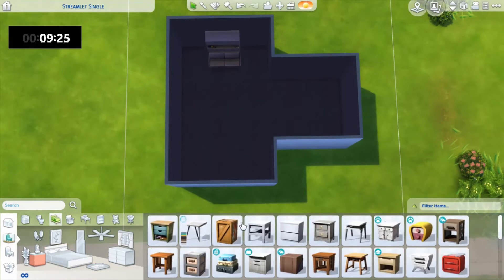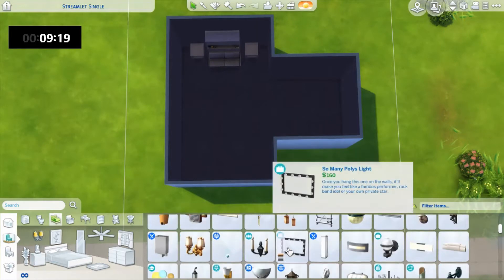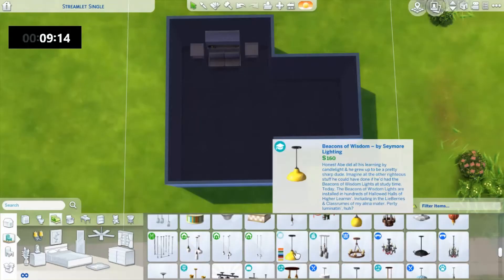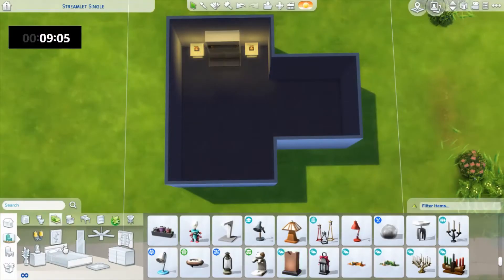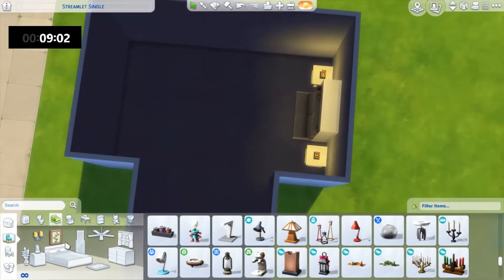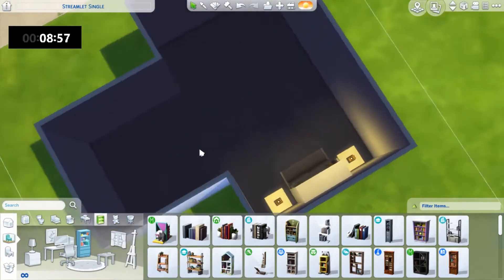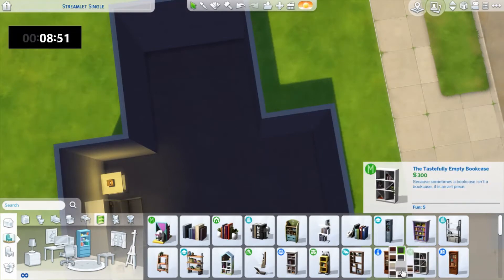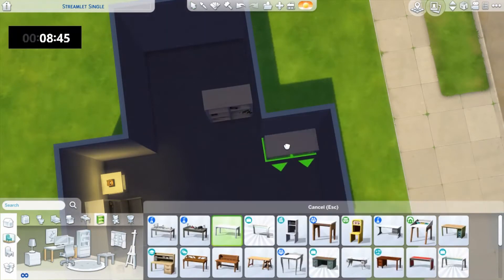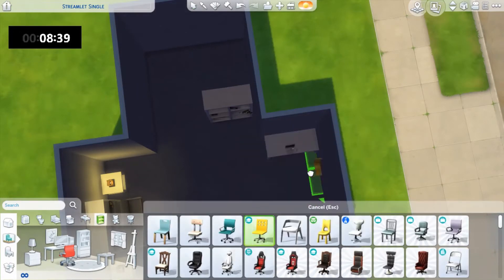We're going to get some nice nightstands — 'nice' is a strong word, but we'll put them there, and then we'll get a light. Please do not tell me one minute is gone yet. Oh my god. Why does it take so long to scroll through the lights? There's going to be a bedroom and everything all in the same room. We can put a bookcase in. A computer desk — that can go here. We need a computer. We need to make sure that everything a sim could need to live in a house is completely fulfilled.